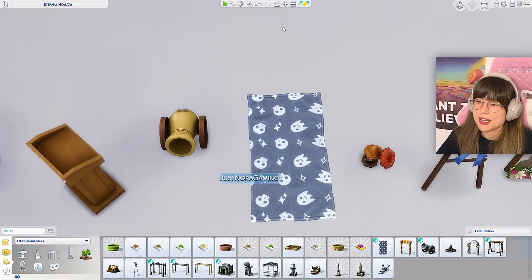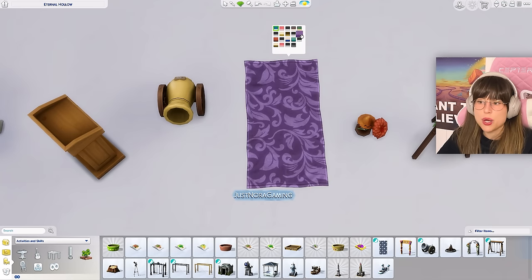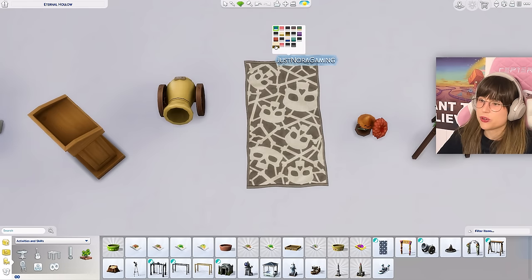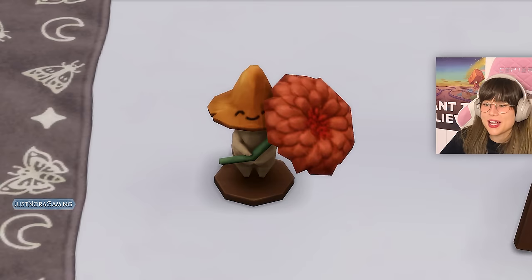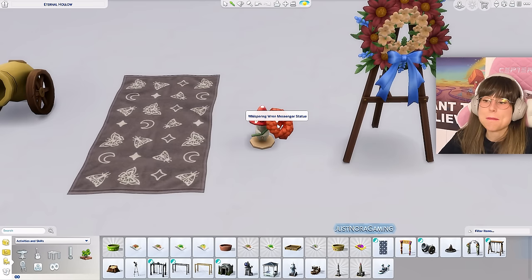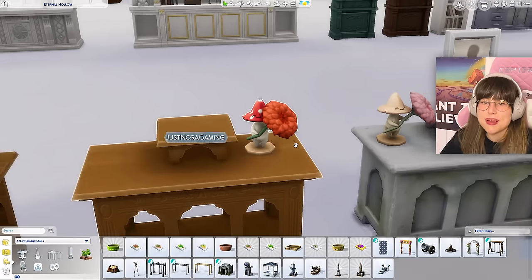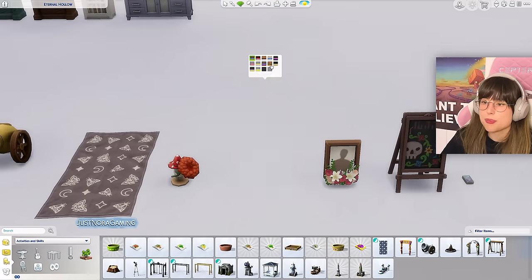We also got this little towel that you can use for moon-gazing — moon bathing if you want — with nice shades, flower patterns, and skull patterns for your emo days. And then this little mushroom guy holding a flower — he's so cute! This is called the Whispering Ren Messenger Statue, and you can use it to send a message to a deceased loved one.